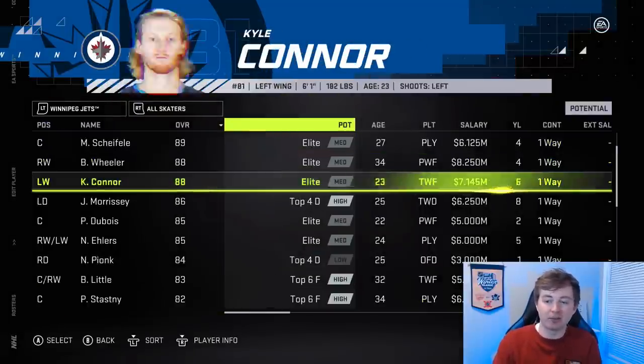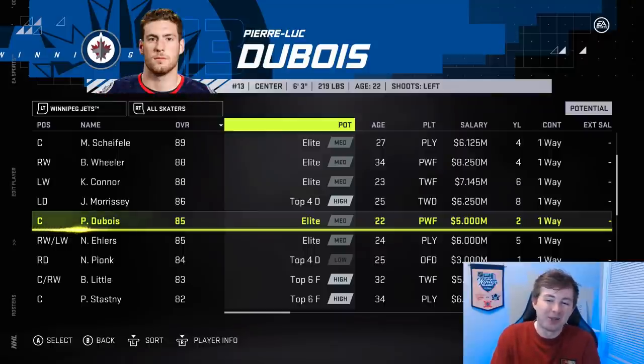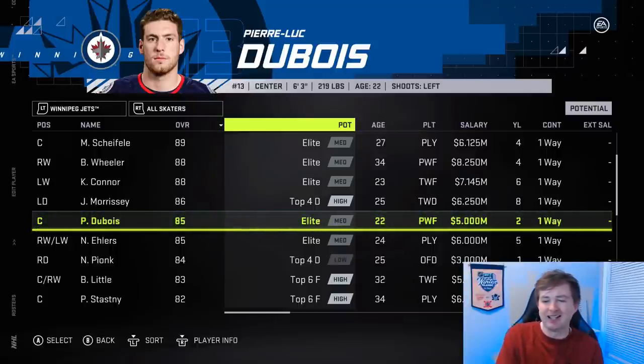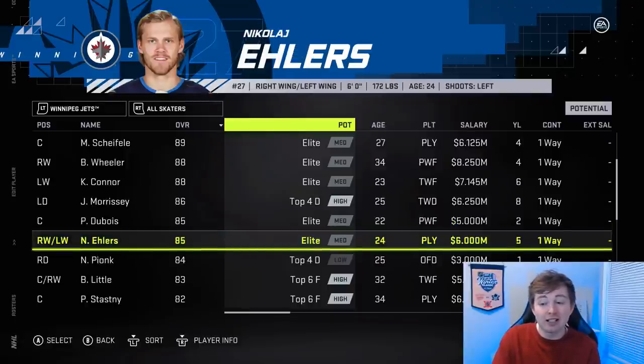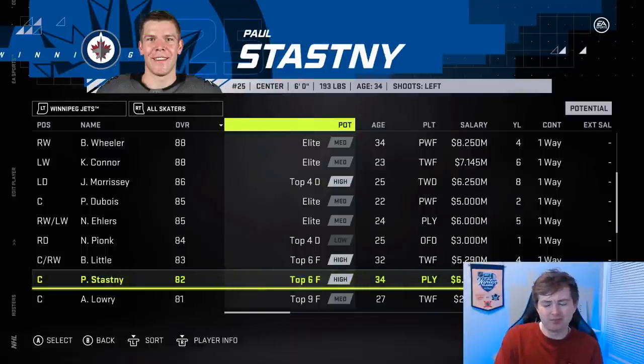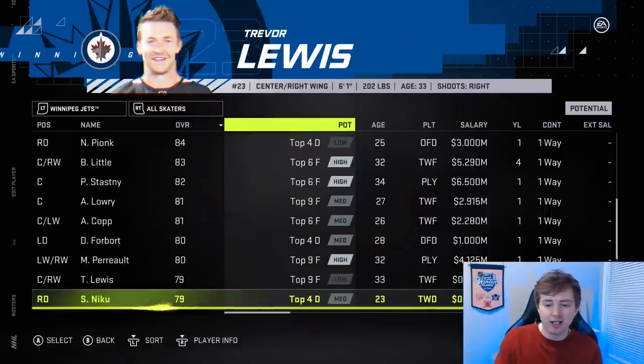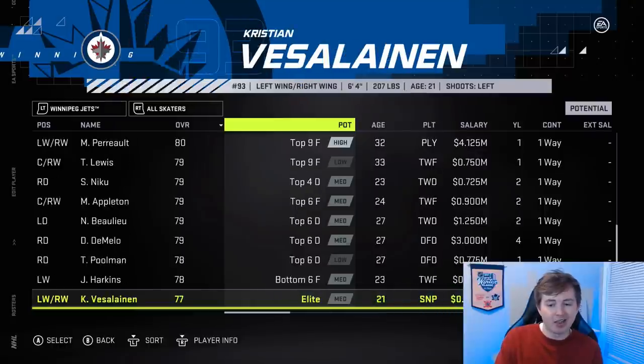Finally, the Winnipeg Jets. Kyle Connor got a plus one up to 88 — such a sick first line. Dubois got a minus one, which I think is a bit of a joke — he played five games, one point, clearly disgruntled. You're going to drop him for those five games in Columbus? I think that's a bit much. Ehlers got a plus one, well deserved — honestly you could have given him a plus two to make him 86. Right now he's three lower than Connor; I think Connor's better but not by that much. Stafford got a minus one as well, which doesn't make sense — he's not playing amazing, not playing bad either. Lowry and Mason Appleton both got plus ones. Vestlund is still medium elite, which is definitely an overrated potential — should be like medium top six. I think that is it for the Winnipeg Jets.